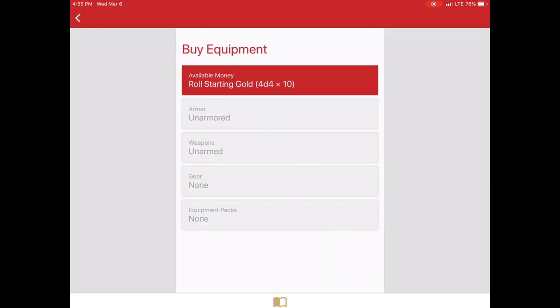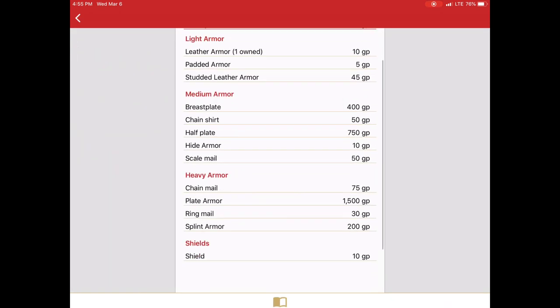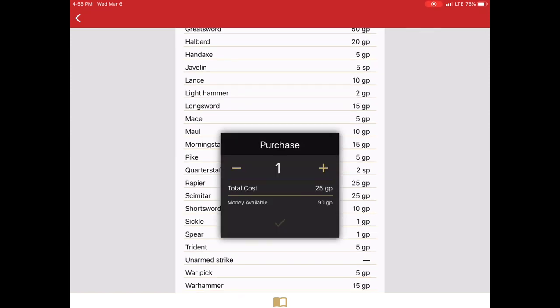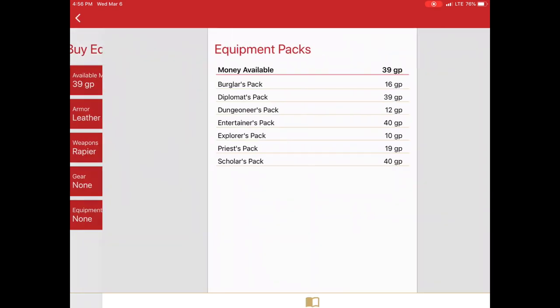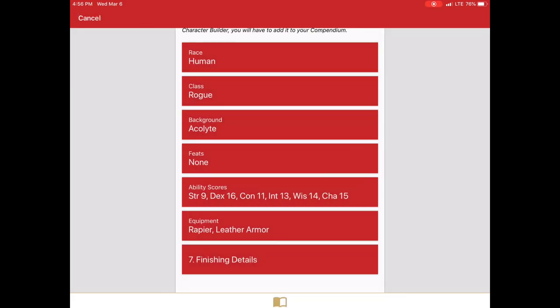Then I'll choose my equipment. Fight Club 5 only has this buy equipment where you actually buy your items. You could go into your character later and add items based on what the Player's Handbook or the background gives you. I can pick individual items or I can just go to an equipment pack and select the Burglar's pack. Hit back and that's fine for equipment, and now we have my equipment selected.